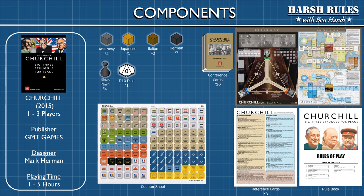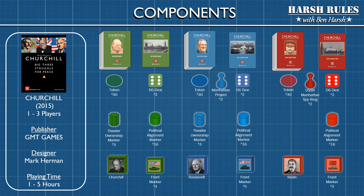Churchill was released in 2015 by GMT Games and designed by Mark Herman. This game supports from one to three players and takes from one to five hours to play. Churchill is a political war game where each player assumes the role of one of the big three allied leaders during World War II.